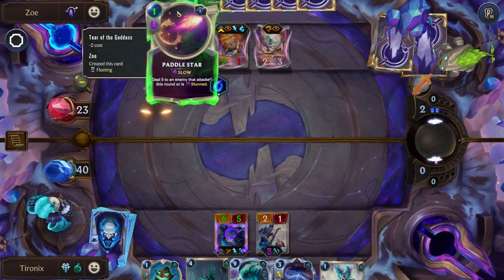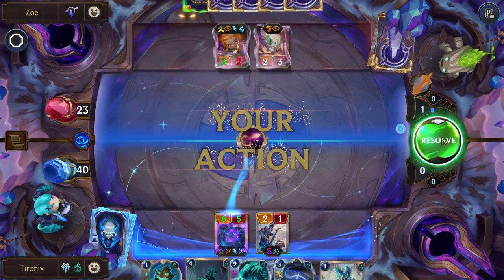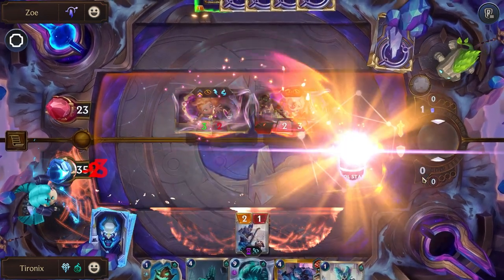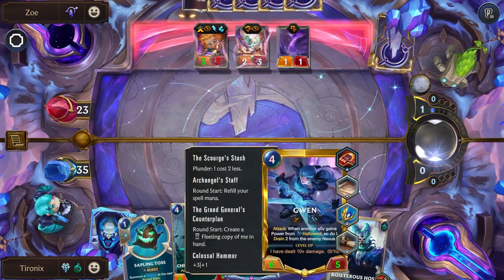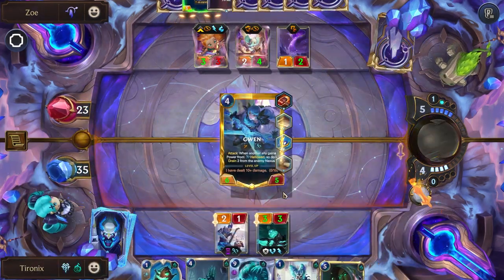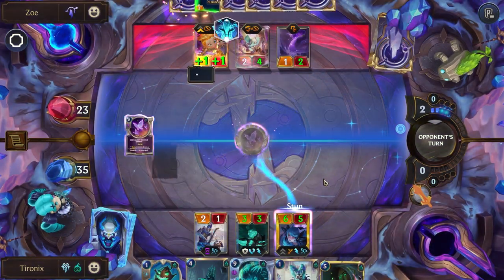So far so good. Since the Undying can't block, it's a perfect use to kill him to try to get some usefulness out of him on the defensive turns. Sadly they're going to kill Gwen here, but we still have another one. They're going to stun her and then make their Paddle Star that costs one and deals five — seems normal, it's normally three. But the good thing is we're still summoning units every single round, so even if things go wrong we still have a reanimating army.